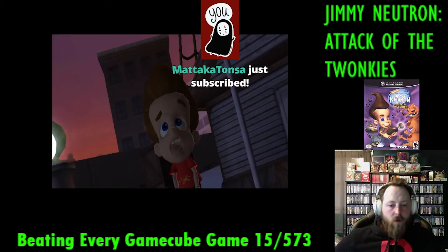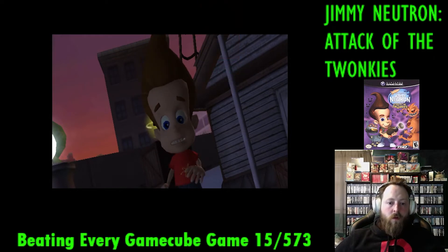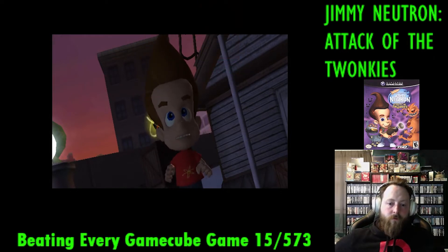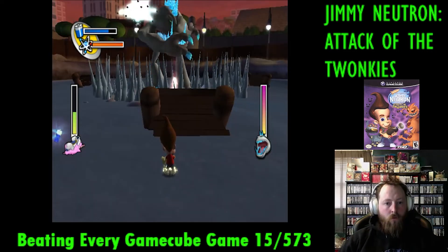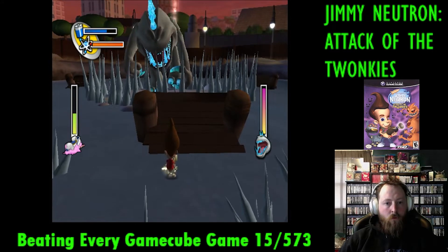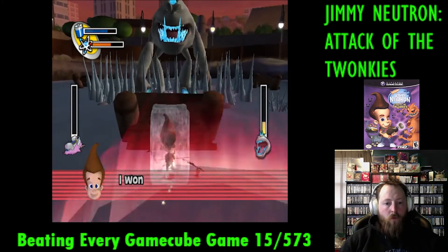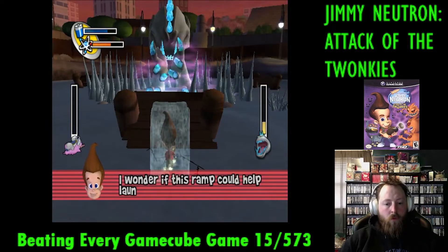The next boss is a fan of ice and likes to freeze you in place. We invent ice skating shoes and a machine that shoots hockey pucks at the Twonky using conveniently placed ramps. This boss fight was sort of difficult because he loves to freeze you, and it does some pretty good damage. But taking our time, we take care of the boss with no problem.